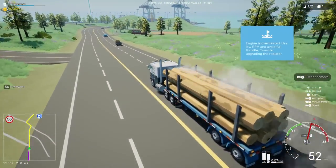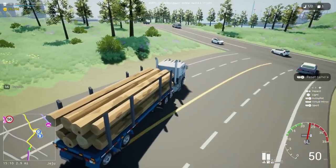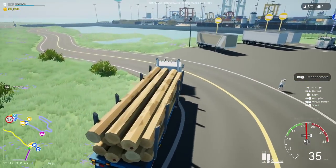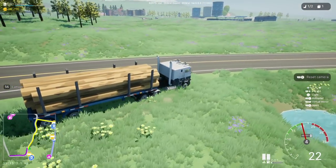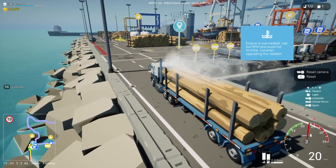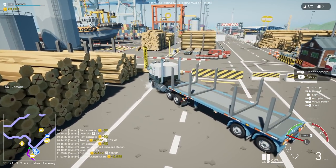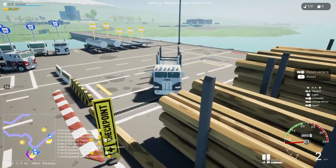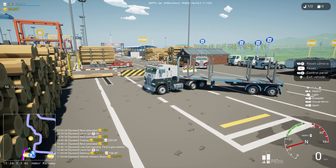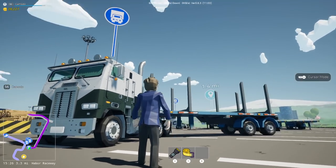This road feels a little different — I don't think we've been on this highway section before. We won't see the snow this episode; that's at the top of the mountain. We're delivering right here to the port — they're shipping these logs off somewhere. There's our drop off — let's make that money! Boom, nice. The profit sharing really hurt us there, so I don't think the lumber job is worth it unless you own the vehicle. The tow truck paid way more and was a lot more fun, but we checked out the new update!